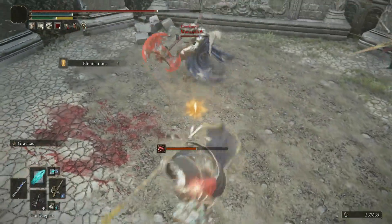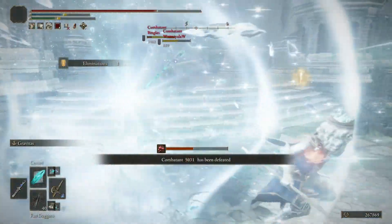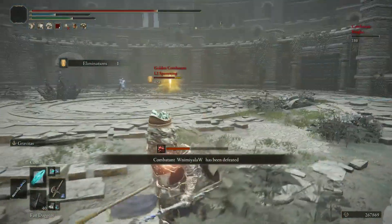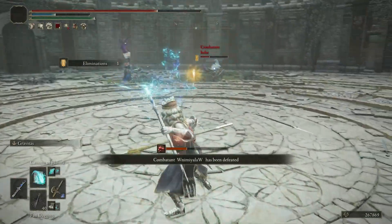Of course, there are a ton of other viable builds that center more around quick high-damaging attacks, like colossal crouch pokes, dual-wielded spears or curved swords for example, but going back to the scenario we talked about in our last entry, if you have the ability to just throw a giant fireball over to those two guys fighting among themselves,